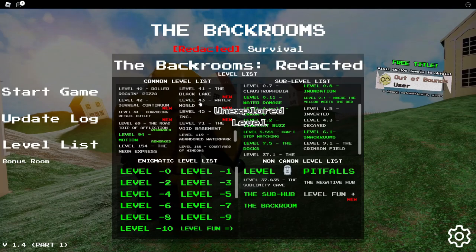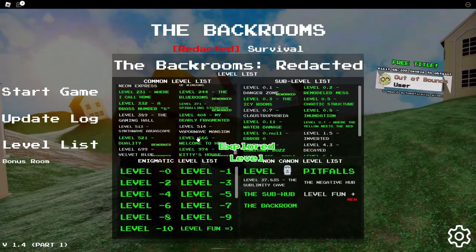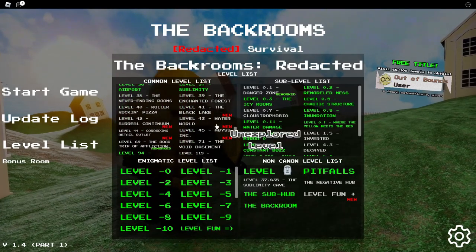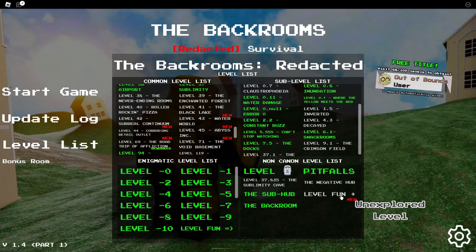My goal is to find the new levels. As you can see they added this thing where when you beat levels it becomes green. You can see the ones I haven't done. But conveniently I haven't gotten any of the new ones, including level fun plus which I'll leave to the end. Oh — special surprises probably. I actually don't know what's going to happen. It might be easy.